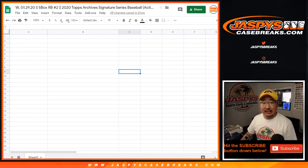Hi everyone, Joe for JaspisCaseBreaks.com coming out to the brand new release — 2020. I think I said 2019 in the previous video, but it's actually the brand new 2020 Topps Archive Signature Series Baseball Active Player Edition 5-box random box break number 2 from JaspisCaseBreaks.com.